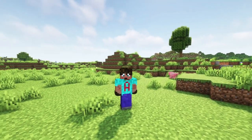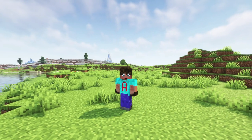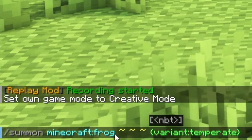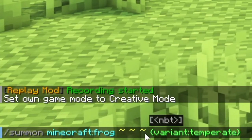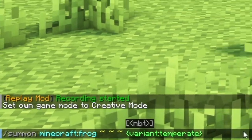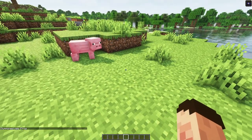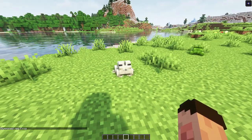But if you can't be doing with all that faff and you've got commands enabled, you can always use the command to summon each different type of frog. Press T and then type: /summon minecraft:frog ~ ~ ~ {variant:temperate} — that will give you a temperate frog. Change that command to "cold" at the end and press enter to bring in a green frog. And then finally change it to "warm" and you'll have the white frog waiting for you.